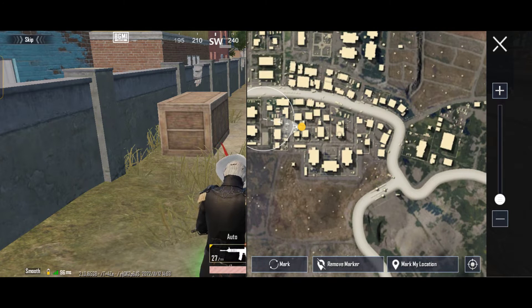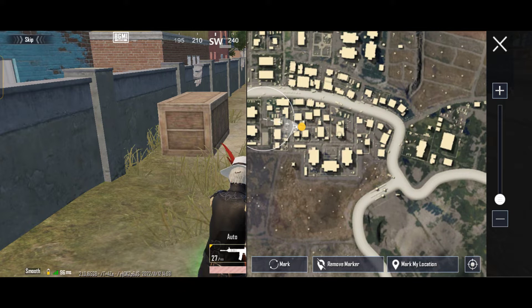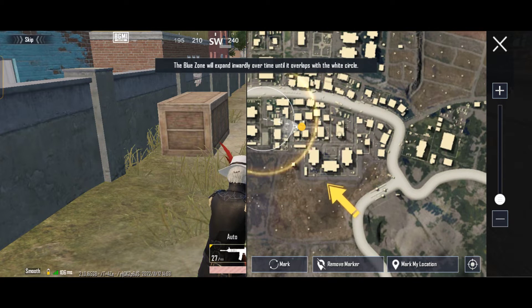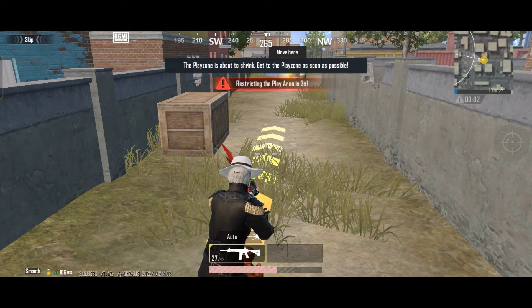The flashing blue area is the blue zone. You will continuously lose health if you stay in the blue zone. The flashing white area marks the safe play zone — tap the button to move.